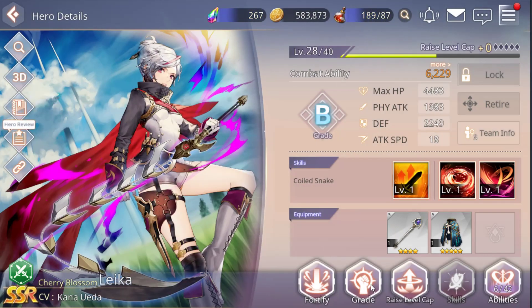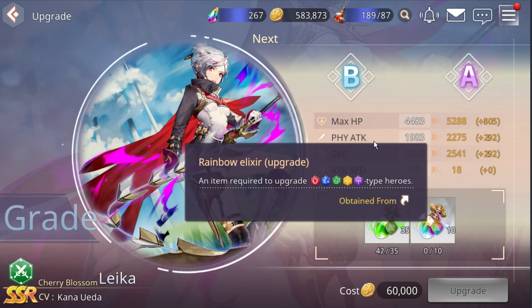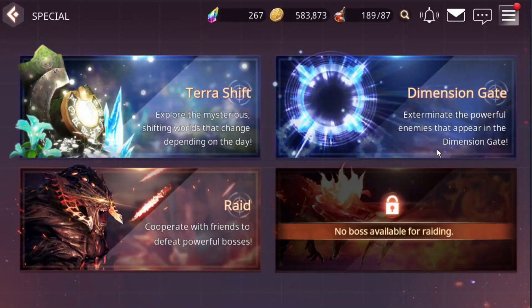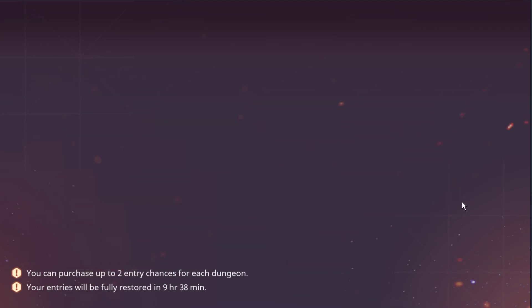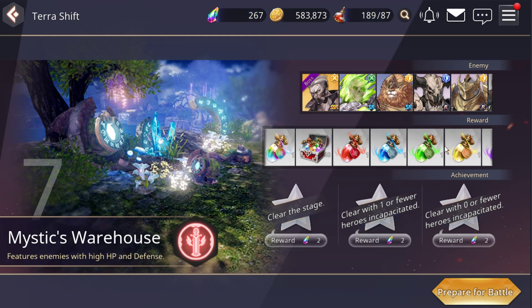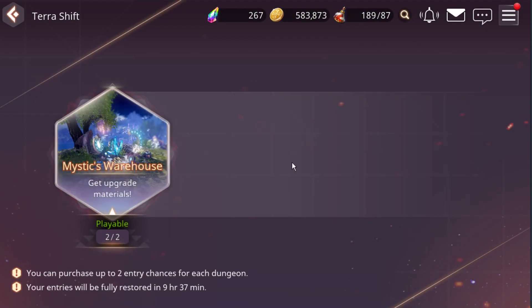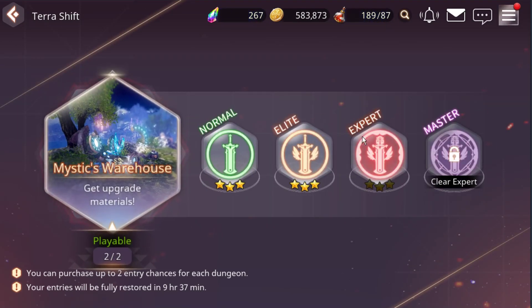Next one — this one is an easy one. Increase your hero grade. D to B is quite easy, but B to A you're going to need rainbow. Here's how it looks — to get this you need to do a special dungeon. It's limited — only available certain times per day. A higher level will have a higher chance to drop here. All element buff gives a chance to get a rainbow portion. As normal, you cannot get a rainbow portion — you can get it starting from Expert to Master.